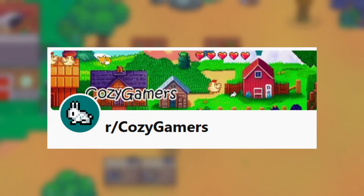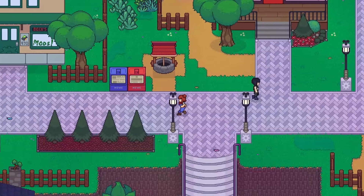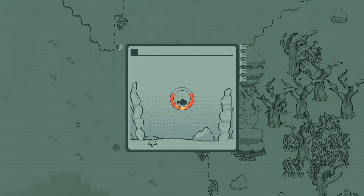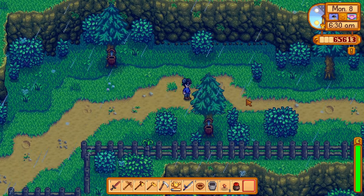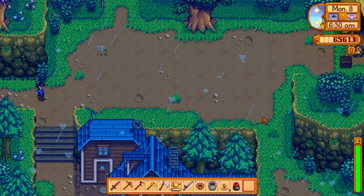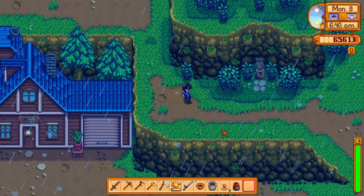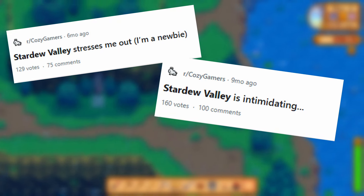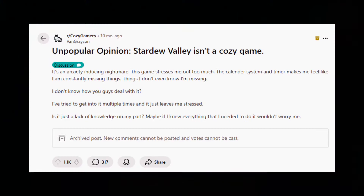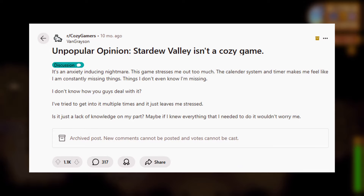We'll take the CozyGamers subreddit as a primary example. Subreddits are generally a pretty great place to start. You want to keep an eye on these communities and look for discussions about games similar to the one you're creating. Naturally, Stardew Valley is the absolute biggest game in the genre, and no one is saying it doesn't deserve that title. But even so, there's no shortage of criticism about it, so it's easy to find threads like: Stardew Valley is stressful, Stardew Valley is intimidating, not the definitive cozy game, and so on. The goal of your market research is to identify trends within these discussions and keep track of things people repeatedly mention that they like and dislike.